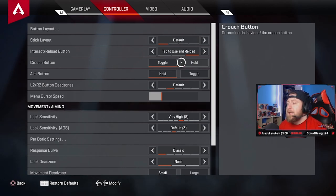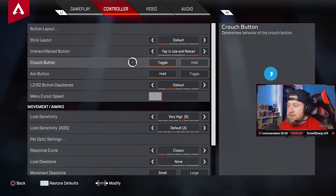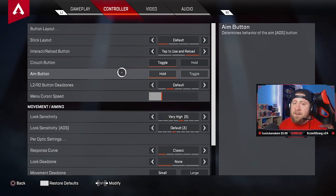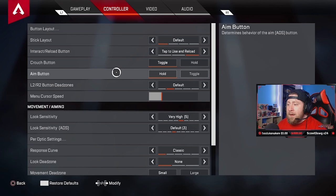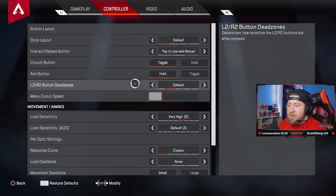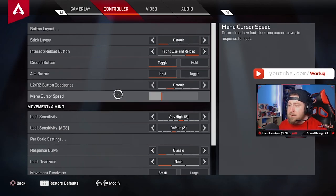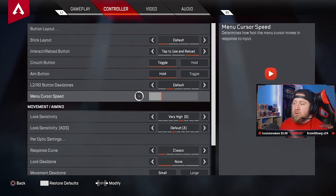Crouch button: I have it on toggle. You can still bunny hop with this — bunny hopping is back for those who like to do that. Aim button: always hold R2/L2. Dead zones: I have that on default. If you have controller issues, you can increase this. Menu cursor speed: mine is set a little higher than default — this controls how fast you move through a death box when flicking your sticks.